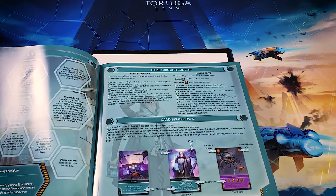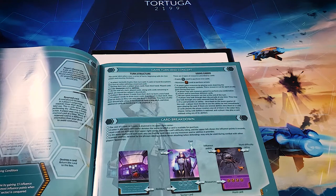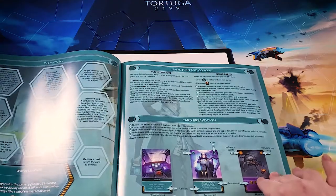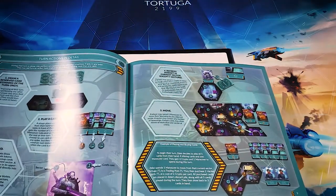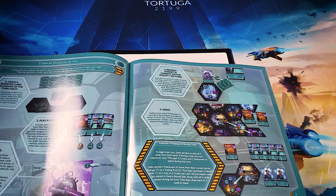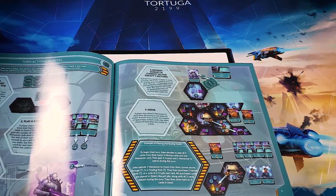You will have a hand of five cards, possibly six, because you can reserve cards between rounds, and you will play those cards. They'll typically give you one of two resources: either crypto or money, or maneuver. Crypto is used to buy additional cards, and maneuver is used for everything else — movement as well as combat. There are also some cards with special abilities that may allow you to draw additional cards, destroy cards from your hand, and so on. Pretty standard for a deck building game. The reserve action is a nice touch.